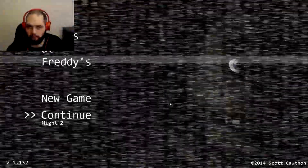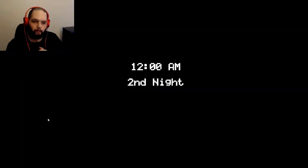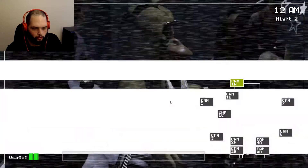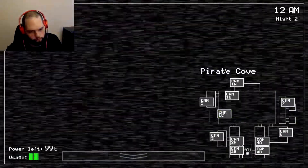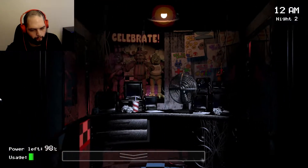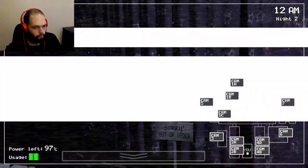Welcome back everybody to Five Nights at Freddy's, my name is Hollow Trick. We are just going to continue right into night two — we finished off the first night in the last episode, and now we're going to attempt night two. It's going to get a little trickier, not too much. I forgot to lock my mouse in the window so it doesn't go out.